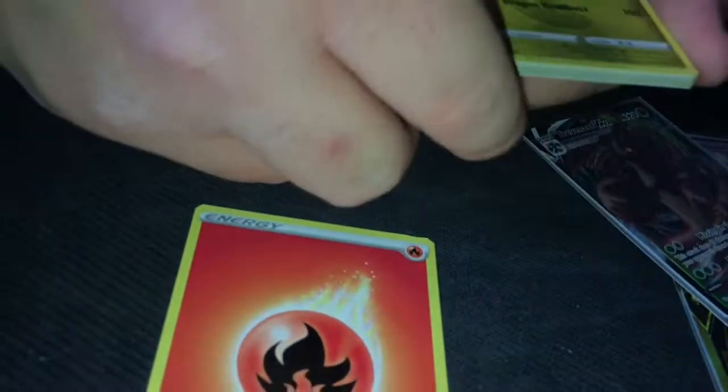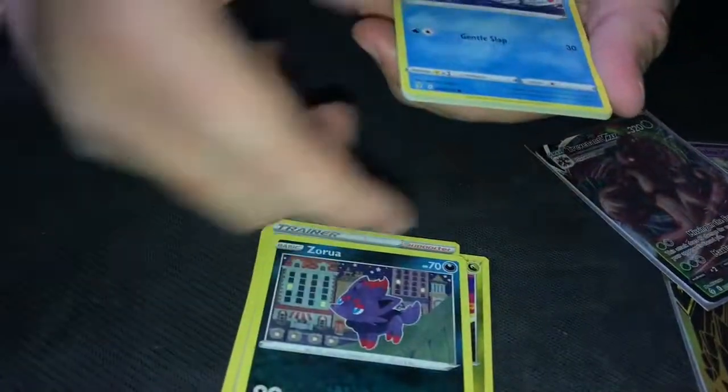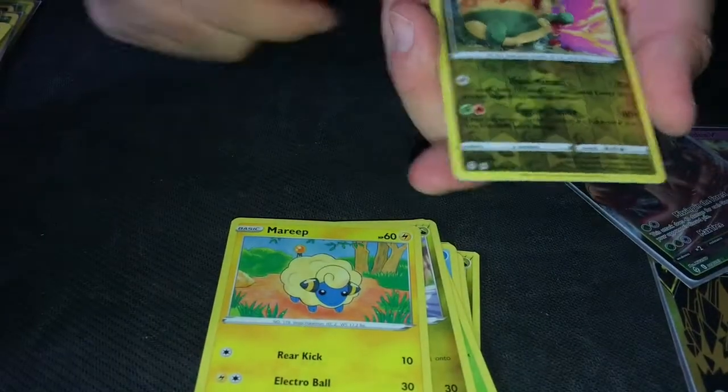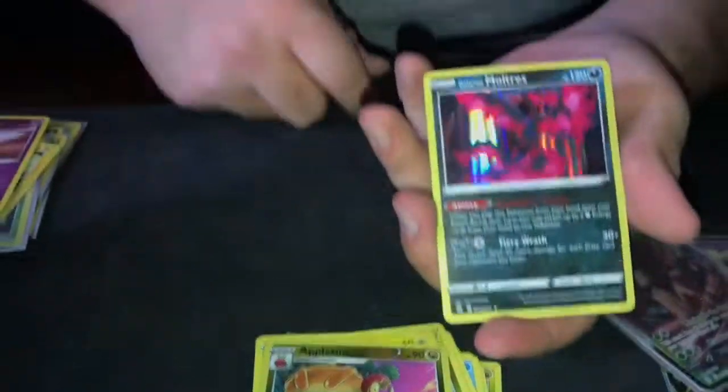Regardless of what happens or what I pull, it's still fun opening this for you guys. Cold card — the card trick: 1, 2, 3, 4. Flareon, Zubat, Skiploom, Rhyhorn, Zora, Tentacool, Hoppip, Dino, Mareep. The reverse is Appletun and Jormuntide — please — wow there you go — Moltres Hollow!